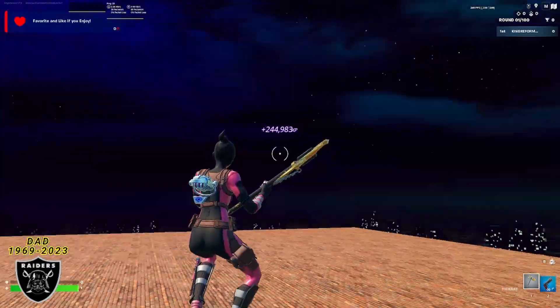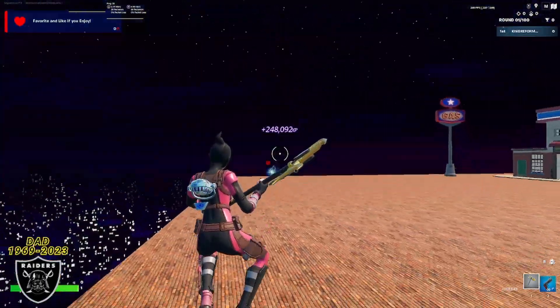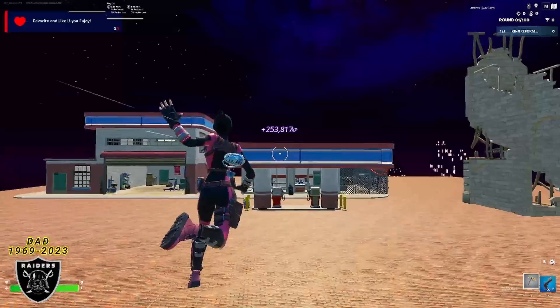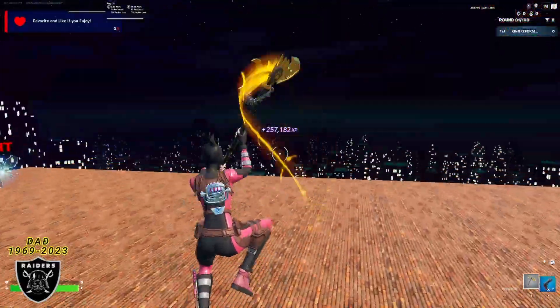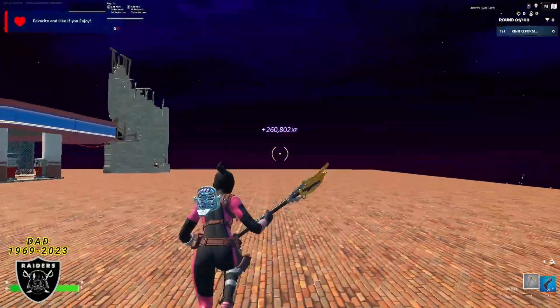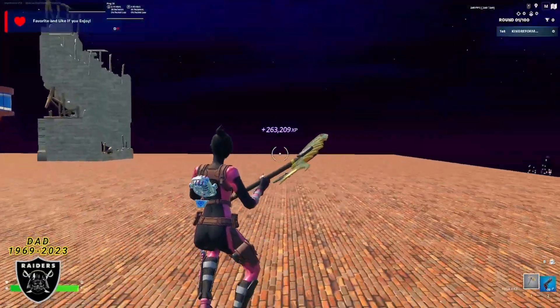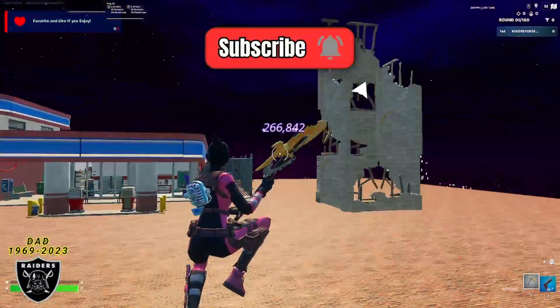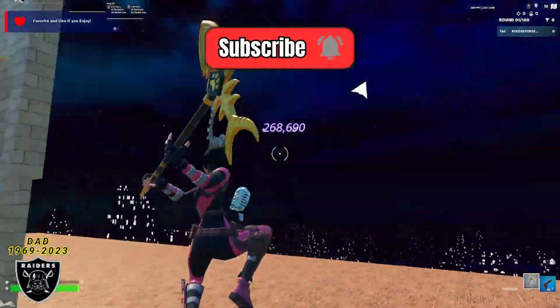Now all you have to do is run around and chill — do whatever you'd like until the XP stops counting up. This is the best and most efficient way to get level ups this season without having to sweat very hard at all. If this helped you out, don't forget to like, comment your username, and subscribe for a chance to join the next giveaway. If you enjoy my videos and want to support me for free, use that creator code in the Fortnite item shop for a shoutout at the end of every week. Thanks for watching, have a great rest of your Tuesday — peace out.